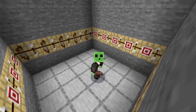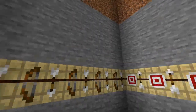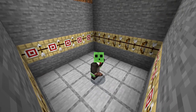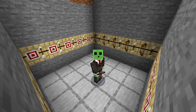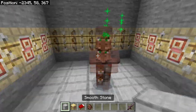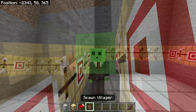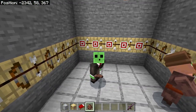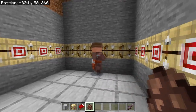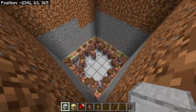Now you need to get 20 villagers inside. You can get just two villagers and breed them up, or transport them in using minecarts. Spawn or place 20 adult villagers inside — do not use villagers in green suits or baby villagers. After a little while each villager will choose one of the workstations and one of the beds, showing green particles. Make sure all 20 villagers have claimed both a bed and a workstation.